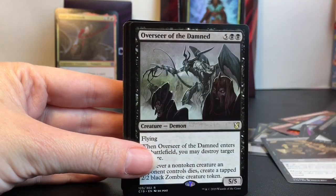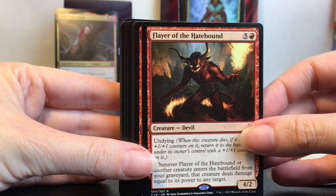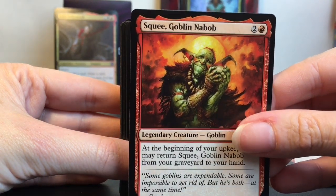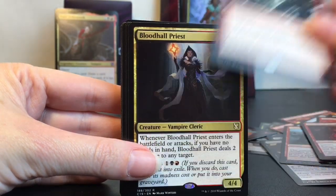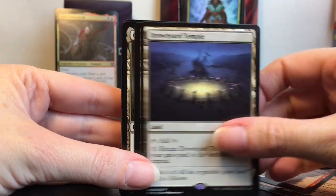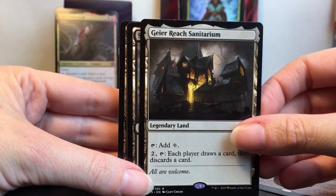Overseer of the Damned. Flayer of the Hatebound. Magus of the Wheel — we have this goblin guy, he doesn't look so bad. War Storm Surge — that was really hard to say. Blood Hall Priest, Key to the City. Solemn Simulacrum, Exotic Orchard — that's a land card, looks really cool. That's a Sanitarium. We have more swamps — we're gonna have a bunch of those.